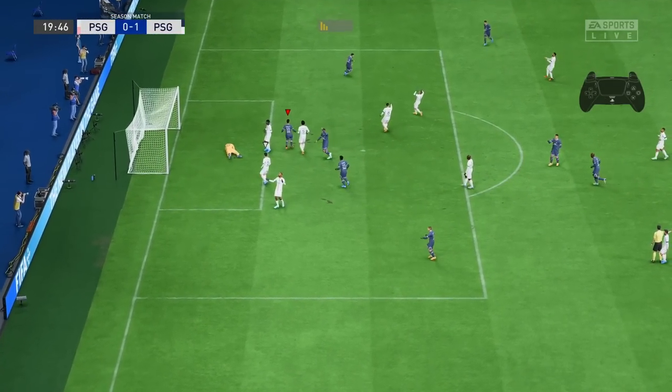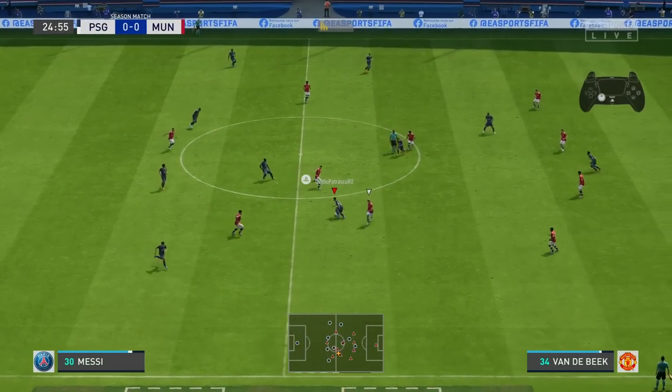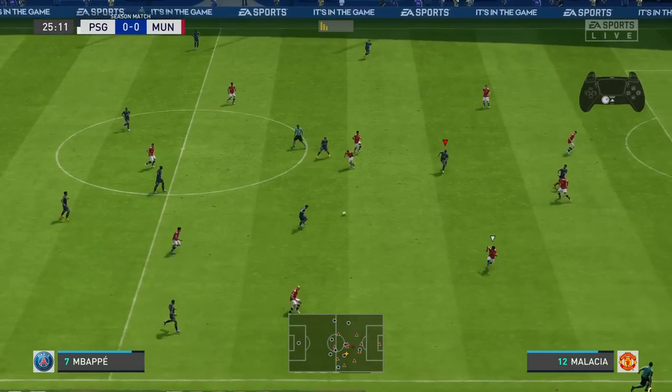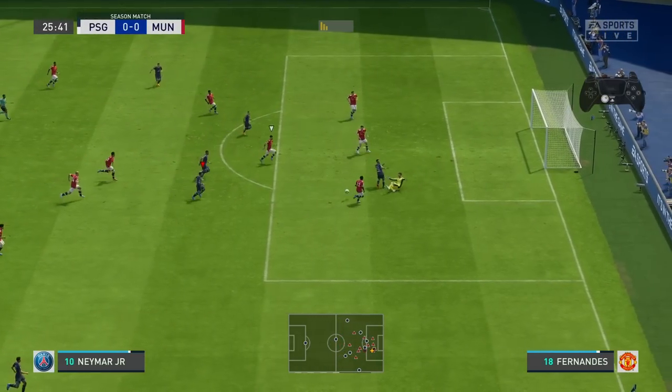From what I've tested, the R1 plus L1 and triangle pass is an absolute insane way to pass along the pitch and to create chances.